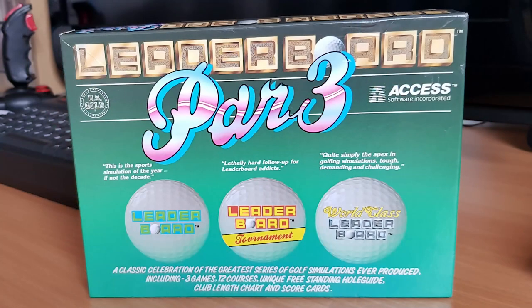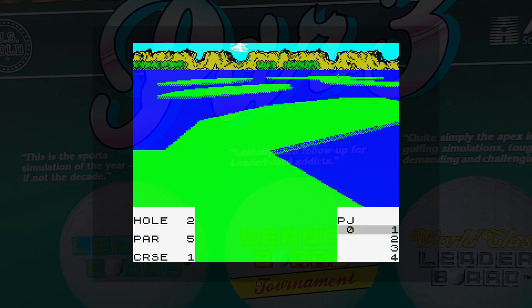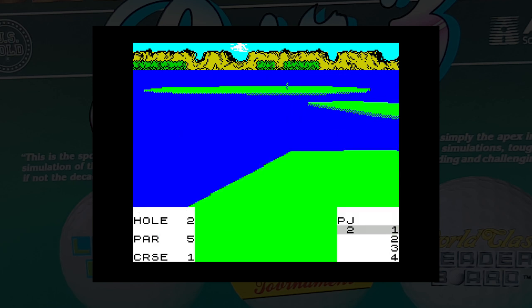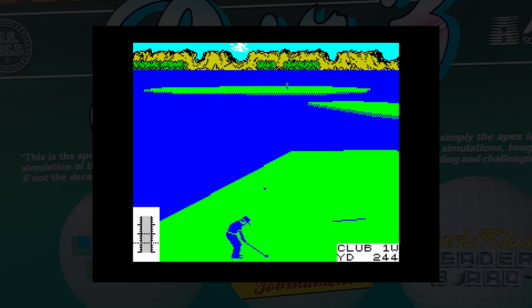Moving on — the first Leaderboard game was released in 1986, with a few further titles including Leaderboard Tournament and World Class Leaderboard later on. Let's look at the last release, Leaderboard Tournament, released in 1988. You have a choice of up to 72 holes, giving plenty of playability, and we get a nice 3D view with a full set of clubs — we're now moving into the game style that we all know well. The shot is taken by holding down the fire key until you have the right power, releasing it, and then hitting again when the bar gets close to the middle point — a familiar mechanic in all modern golf games. Everything works really well, with wind and slopes taken into account. This is really a great game.